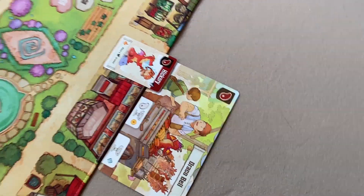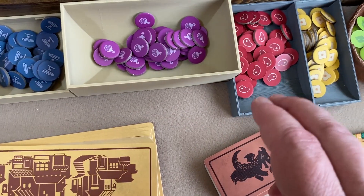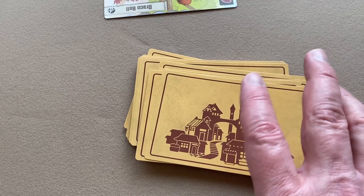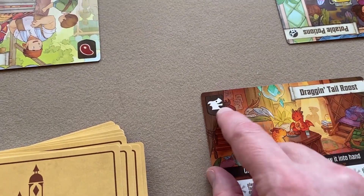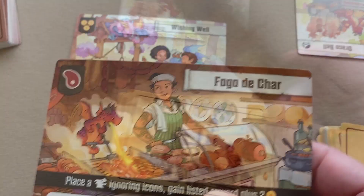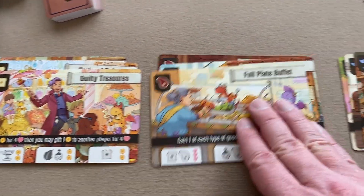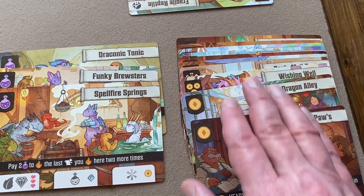Next you'll place your goods in piles off to the side — you've got crystal, iron, potions, meat, bread, and plant goods. Then take your shop deck — these are the ones that don't have the cream or white backing; those were the starter shops. You'll sort them into piles based on the icons in the top left. You'll end up with a pile for bread, meat, iron, crystals, plants, potions, and one pile that has all the other icons.